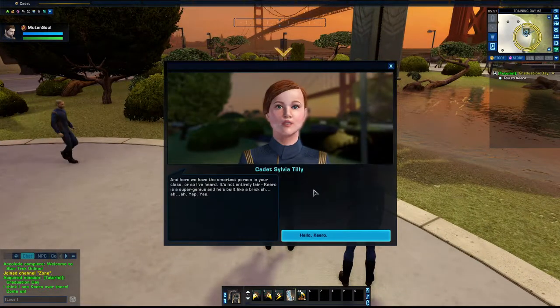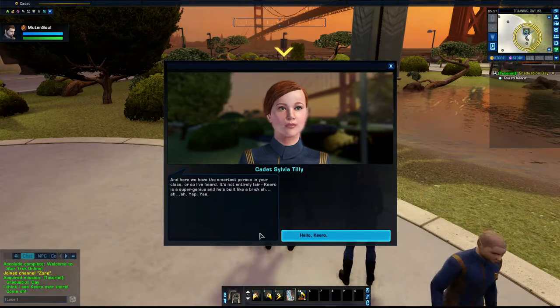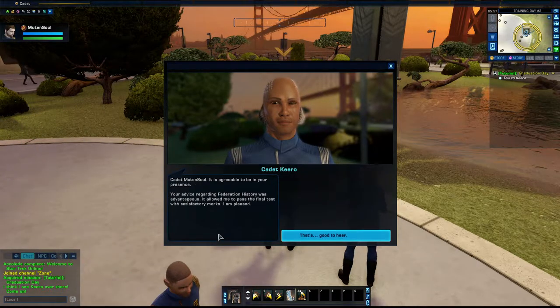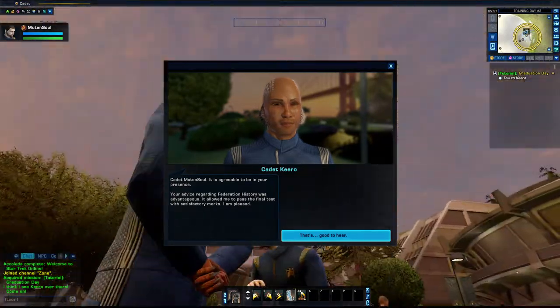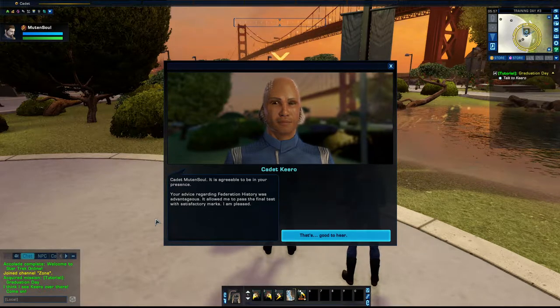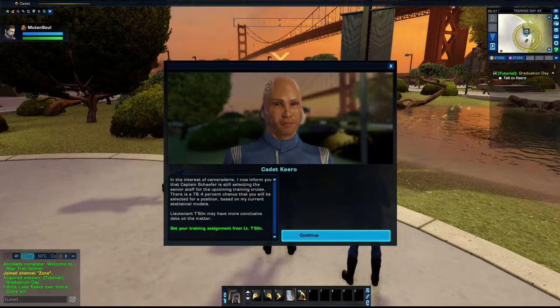Here we have the smartest person in your class — Kira is a super genius and he's built like a brick ship. Hello, Cadet. It is agreeable to be in your presence. Your advice regarding Federation history was advantageous — it allowed me to pass the final test with satisfactory marks. I am pleased. His voice does not match his face.